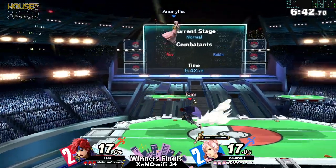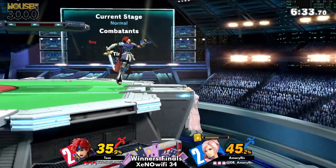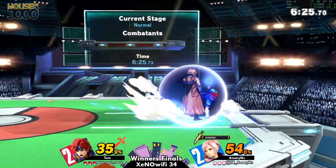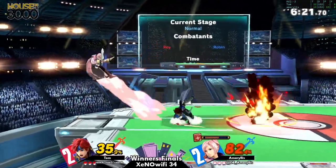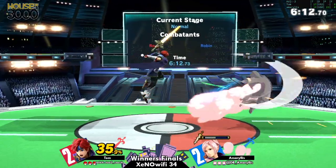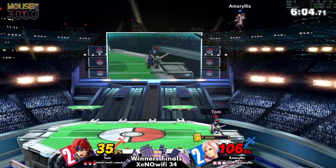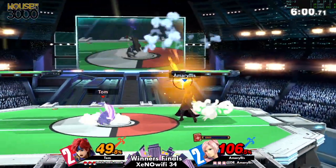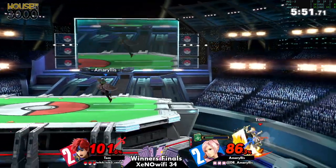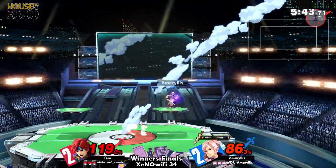He doesn't get the nair combo but he does get first-hit nair into like another attack, so it works out fine. I also like that get-up attack even though the arcfire was overshot — just get the attack. Starting off pretty even but Tom with a small lead. Amaryllis went back to Robin — I'm assuming they went to Robin the first time because they probably don't like the Bayou-Roy matchup. Oh — that was some great fakes! I love that he didn't commit to any moves during those dashes. That was great movement — he's been doing a fantastic job with these fake-outs.